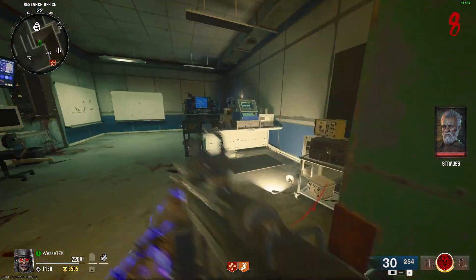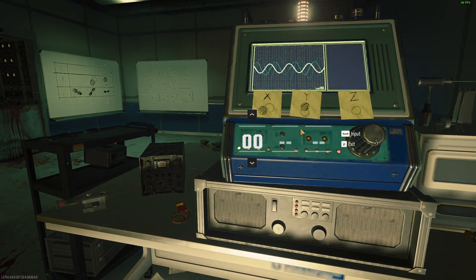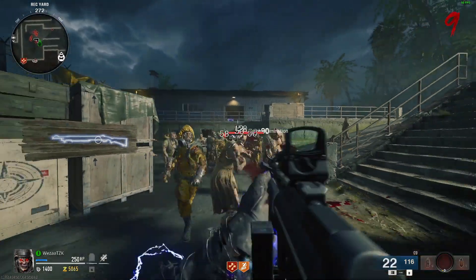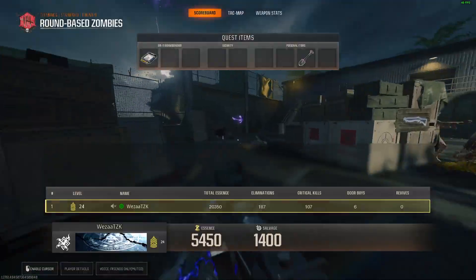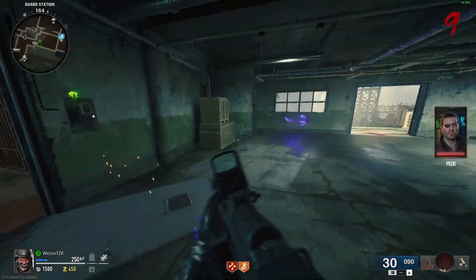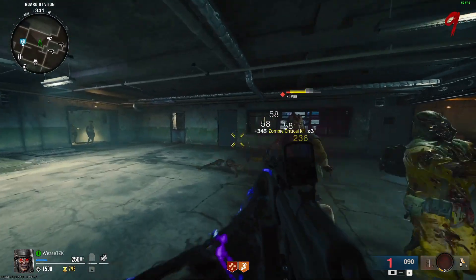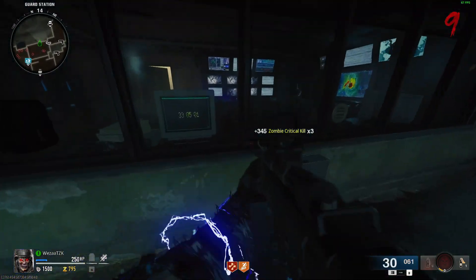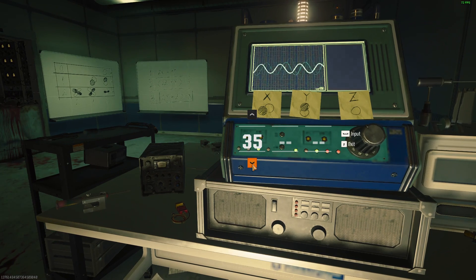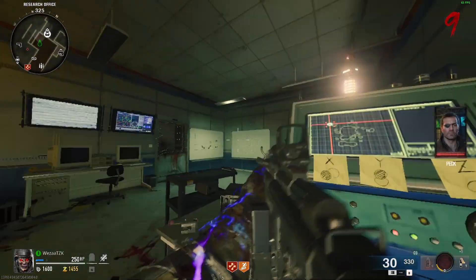Once you have both items, take them back to the science room near Jug and interact with the computer closest to the door — it will now need a code. You can either work it out on your own, or you can bribe Peck for the code. You will need 5000 points to do this, so make sure you have enough. Run back to the starting area where you'll see Peck in the office — interacting with him will give him 5000 points and the code will be displayed on the little screen. Then run back to the computer near Juggernaut and input it into the terminal.